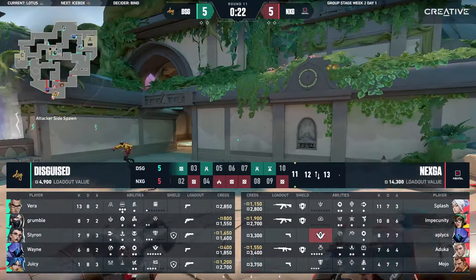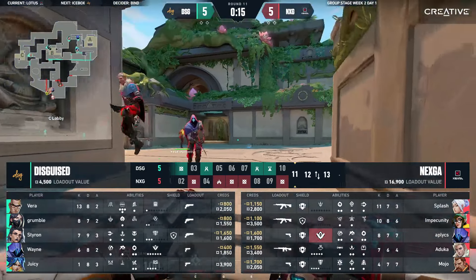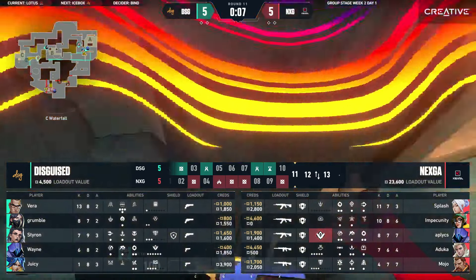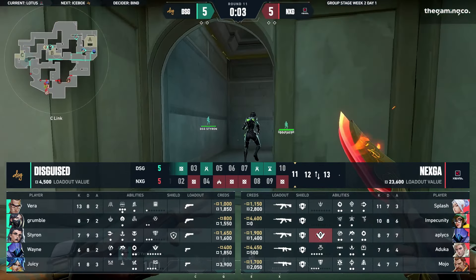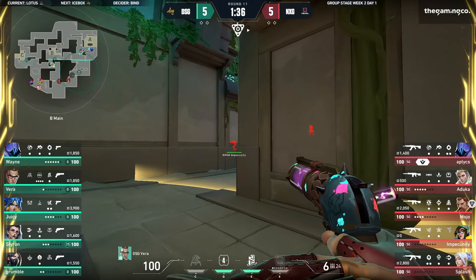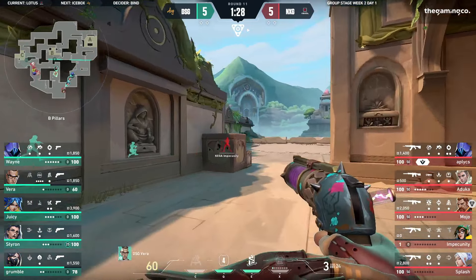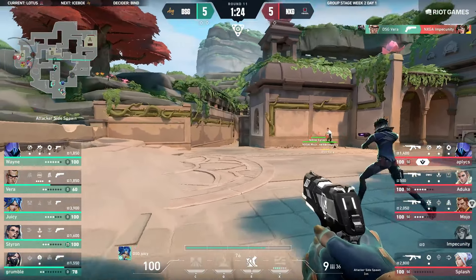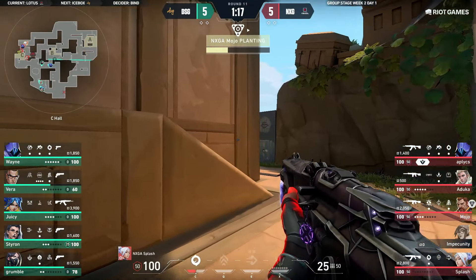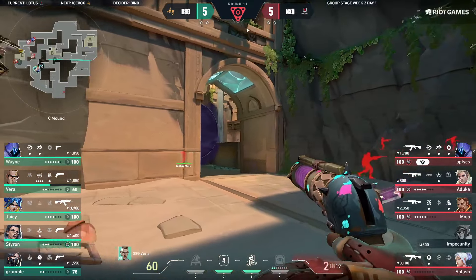This is how I expected this map to go — just back to back. We knew Nexka would pick Lotus as one of their picks, and DSG are strong on this map too — they've figured out a lot of strats. This is expected for them to go back and forth, but this close? It's crazy. Impecunity — you are in trouble right now. He got crunched down. After so long they finally managed to knock down that wall — that pick has been holding round after round after round. They finally find their way through on an eco, no less.